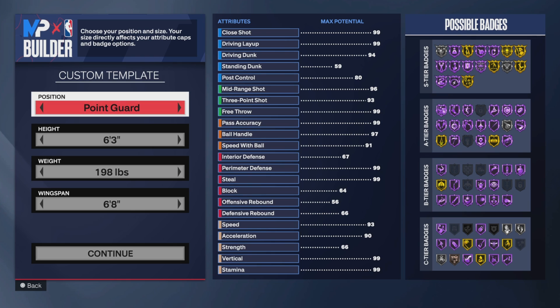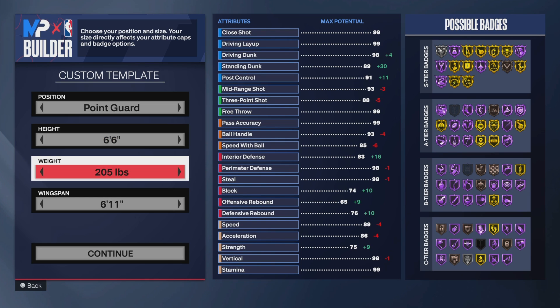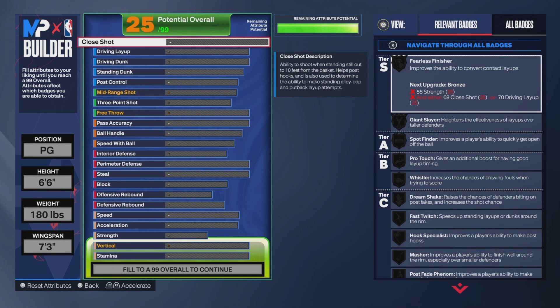So starting off, we're obviously going to be starting with the position point guard. For the height, you're going to go ahead and put 6'6". For the weight, you can go ahead and put that to 180 pounds, which is minimum weight. Now for the wingspan, you can go ahead and max that out at a 7'3".